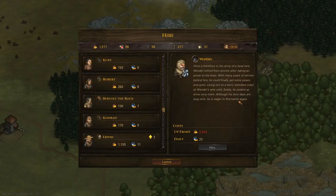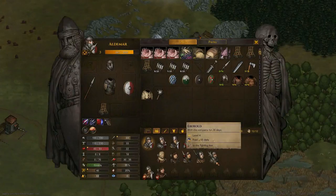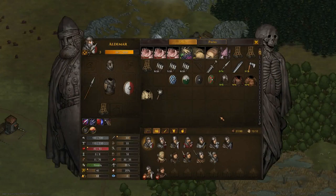Once you've hired someone, how do you know if you got a dud or not? You'll come over onto the placement screen, and you're looking for a couple of things. I'll go over what a character comes with.